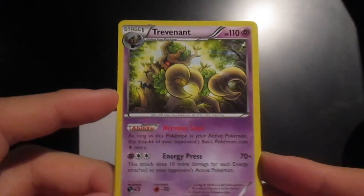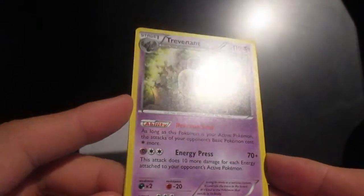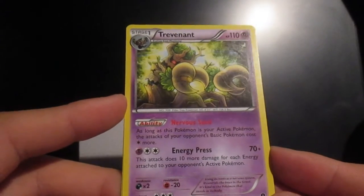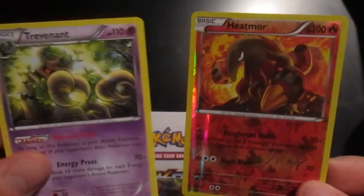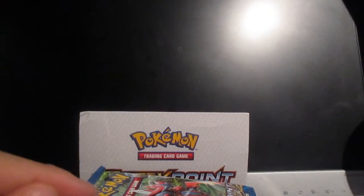It just generally looks terrifying. Nervous Seed. Energy Press. Weakness: resist rock but weakness against whatever that energy is. That's a little bit weird. So we're going to pop those to the side and have a roundup at the end of all the Pokemon we grab. Put the good ones over there, rubbish over here. On to the next one — this is our second pack.